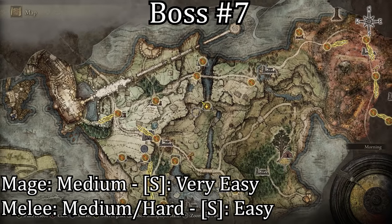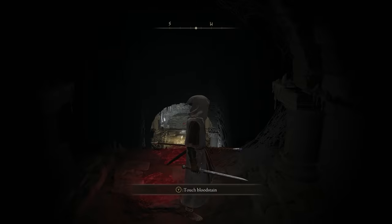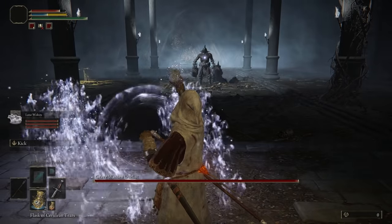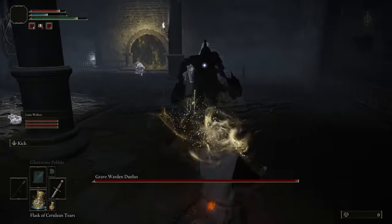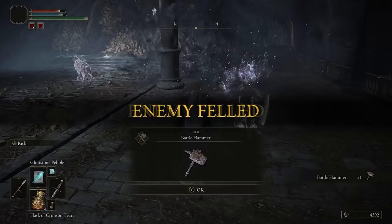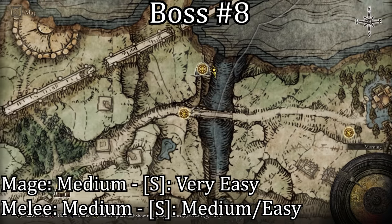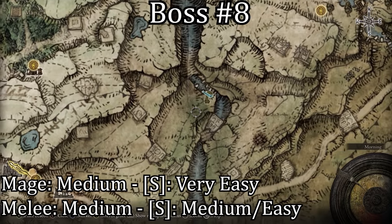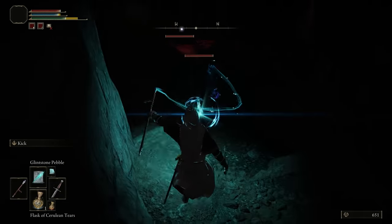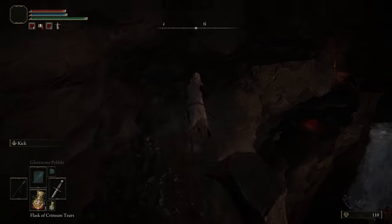The seventh boss is located in the Murkwater Catacombs south from the Saints Bridge Grace. The cave is very straightforward but the boss can be quite difficult for melee users. The eighth boss is located in High Road Cave underneath the Saints Bridge Grace. This cave is more complicated than the rest, but once you get past all the wolves there you'll eventually reach a point that looks like this. Once you're here just follow my path and you will reach the boss fight.